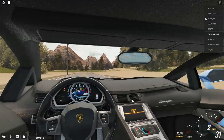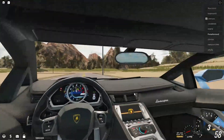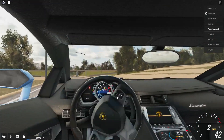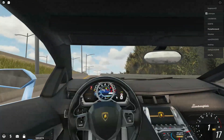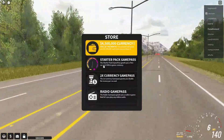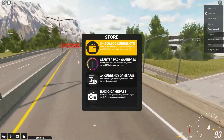This game also has an interior view. If you press N while driving, you'll be in the interior view. It's not really the best but it's cool. You control your camera by moving the mouse around, though you can only move your head left and right, not up and down.